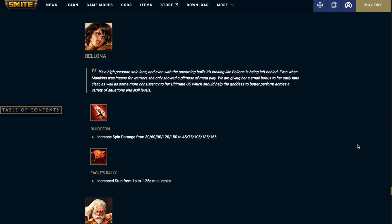Bellona — Bludgeon: increased the spin damage. It was on a scale of 30 to 150, now it's going to be 45 to 165. Eagles Rally, her ultimate: increased the stun duration from 1 second to 1.25 seconds at all ranks.